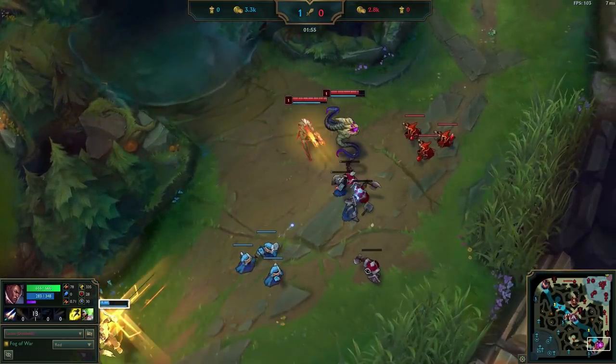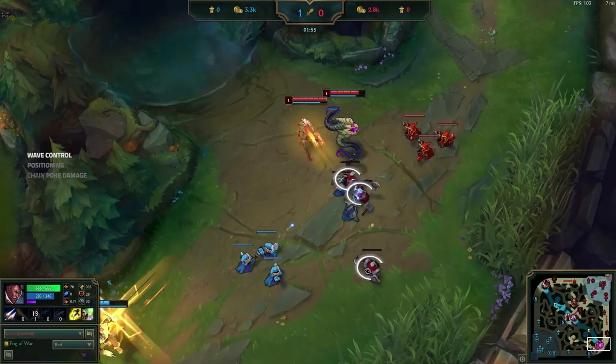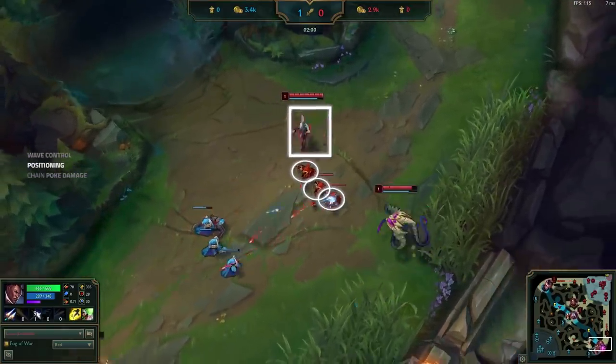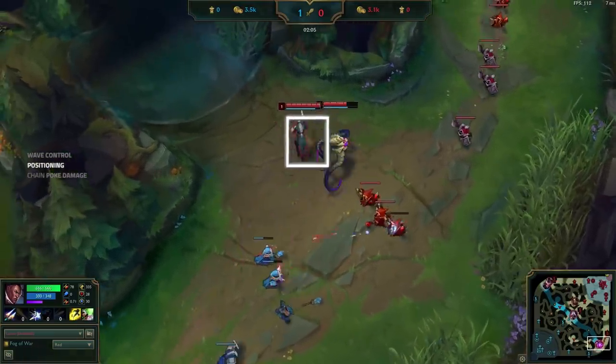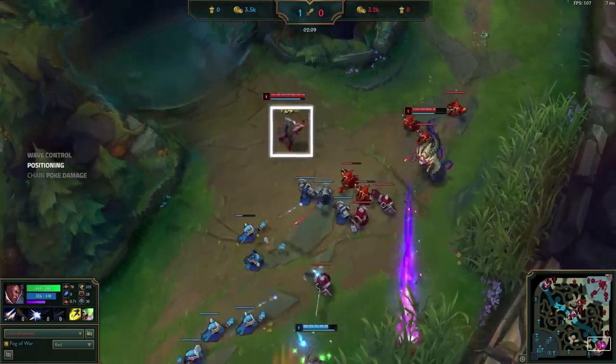Since he's already built up a good HP advantage, Doublelift wants to keep the first few waves in the center of the lane, playing to mission 1. The further the wave is from Draven's tower, the more safely Doublelift can pressure Draven off of last hits. Note how Doublelift plays to mission 2 and never crosses his ranged minions — he already has a solid advantage, but he still stays disciplined and avoids overextending past his minion wave. This way, he can deny CS aggressively without opening himself up to a gank.